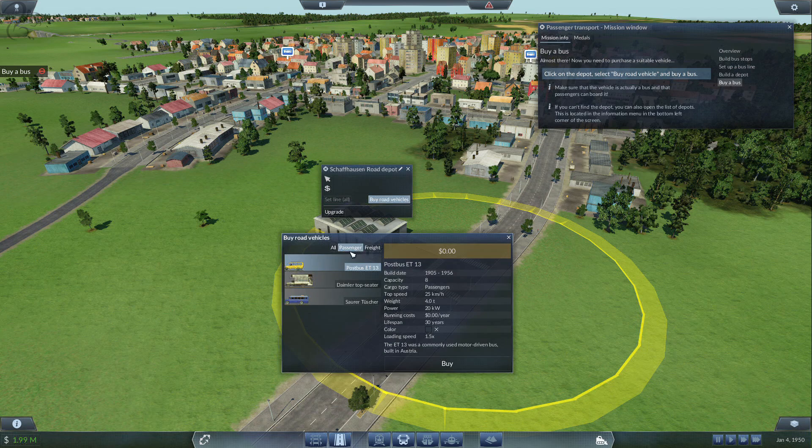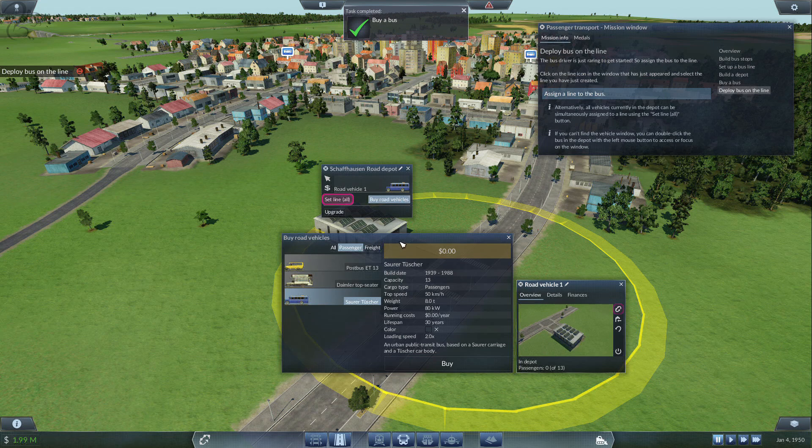Now you need to purchase a suitable vehicle. Click on the depot, select buy road vehicle, and buy a bus. When you click buy, it gives you all the vehicles available. This is still very early — we're in the 1950s era. When you create a new free play map, I think you can start at 1890s or 1930s. Under passenger, we've got a very simple bus with a capacity of 8, a top speed of 25 km/h, and a listed running cost — though all costs are zeroed out in tutorials.